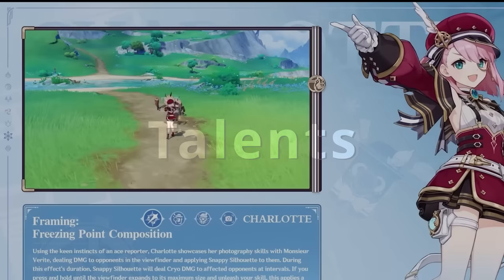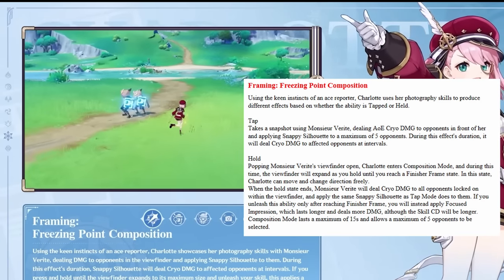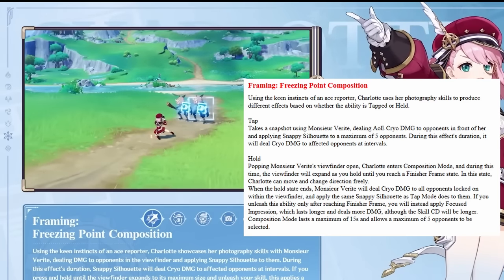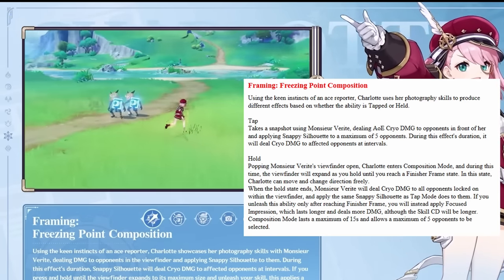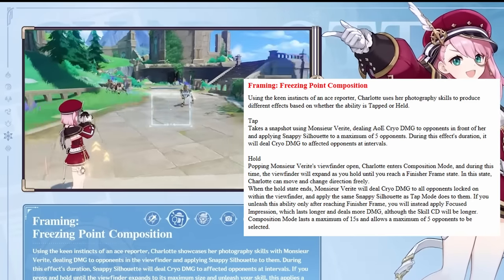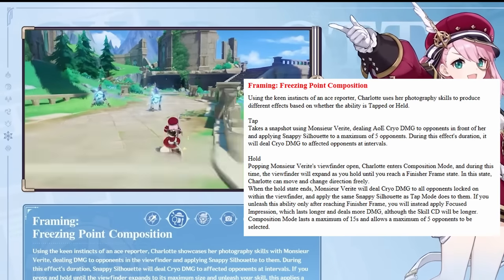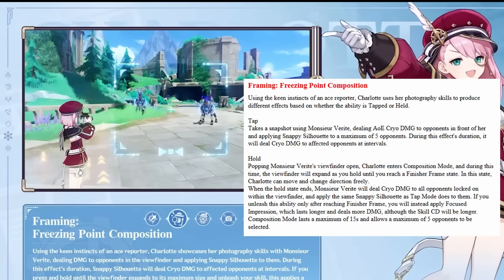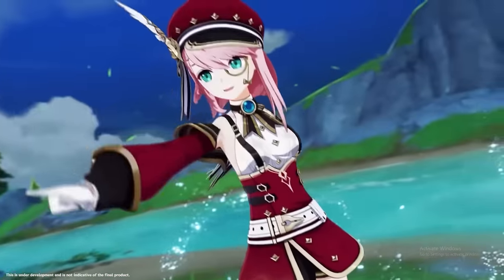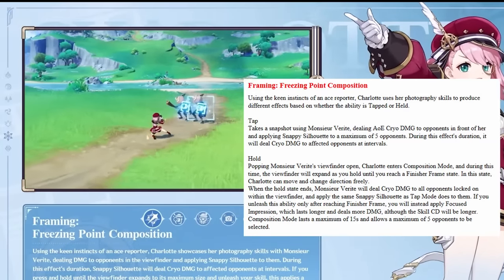Starting with her talents. Her elemental skill, Framing: Freezing Point Composition, has a tap and hold version. On tapping her elemental skill, it will deal AoE cryo damage and apply snappy silhouette marks to a maximum of 5 enemies in front of her. The snappy silhouette mark lasts for 6 seconds and deals cryo damage at an interval of 1.5 seconds. On holding her elemental skill, Charlotte enters Composition mode. During this time, you need to hold the skill until the viewfinder of her camera expands and reaches the finisher frame state. In this mode, you can move and change your camera direction freely to mark the enemies, just like the hold version of Nahida's elemental skill. The hold version will deal more damage than the tap version and lasts for 12 seconds.